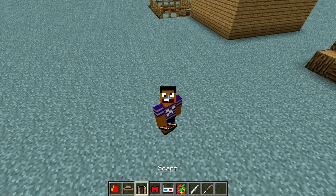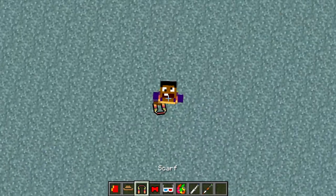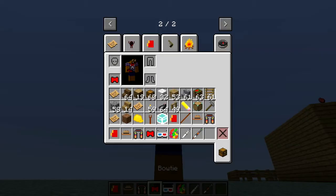Next we have our scarf, which says 'Would you like a Jelly Baby?' Then we have our bowtie — looking cute.